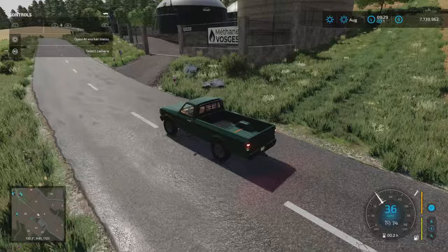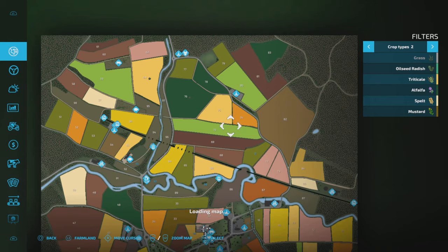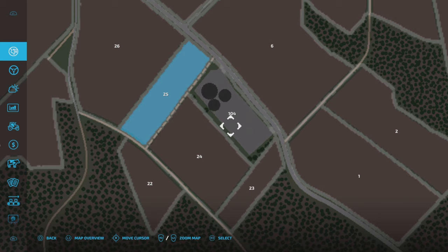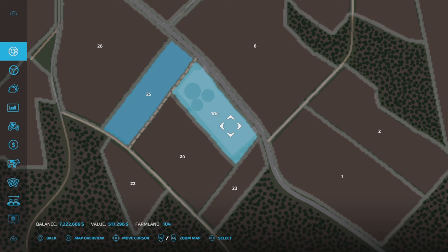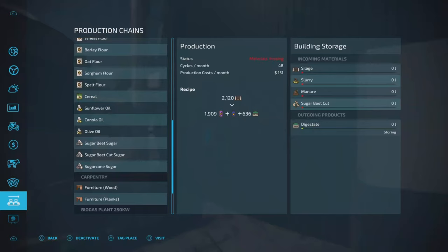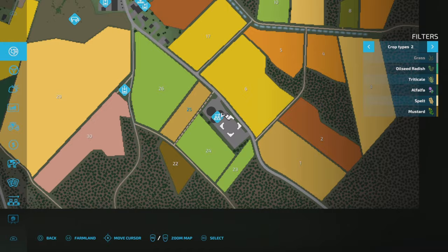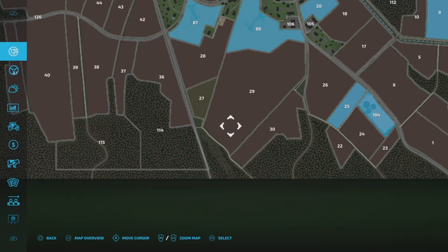We come to the final point on the map — this is the biogas plant, 250 kilowatts. Again, bespoke, built in, looks great, fits very nicely, looks weathered, looks like it's been here a long time. This one doesn't have icons showing until you buy the land. We're at plot 104 — once you've bought the land the icons and triggers appear. 517,000 — do that, and there we go, triggers have appeared. 250 kilowatt, pretty much standard — product in, product out. 250 kilowatt biogas plant. And that, ladies and gentlemen, is the map.